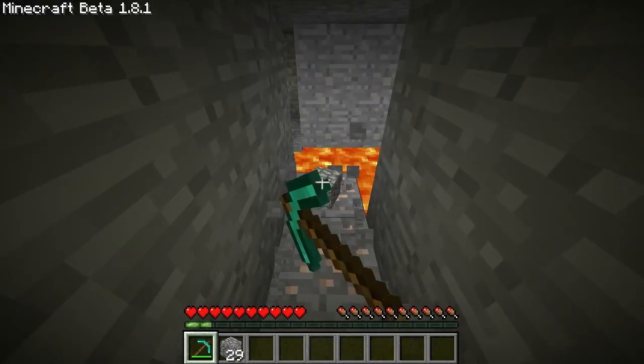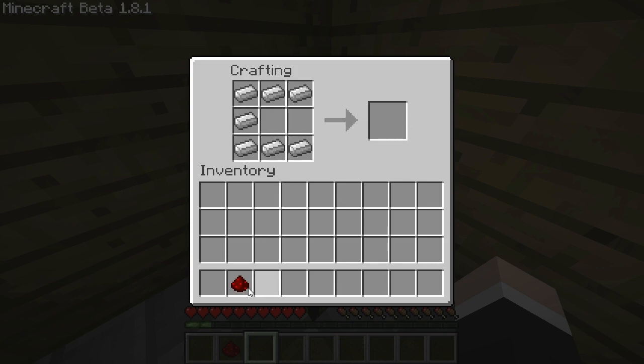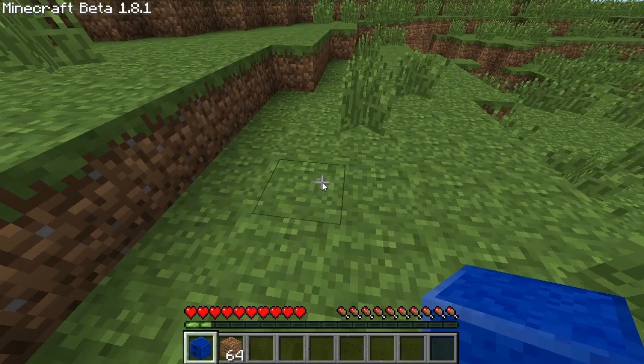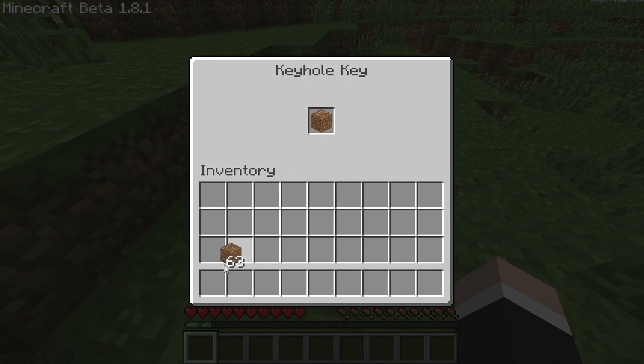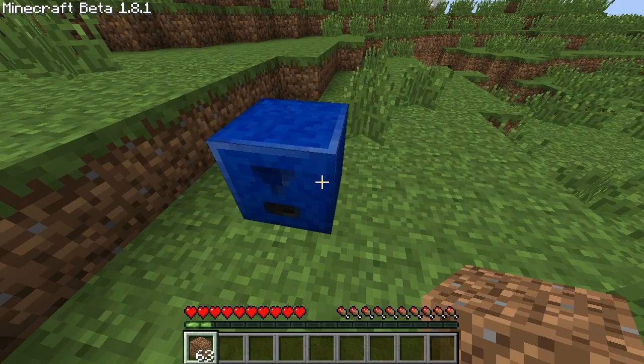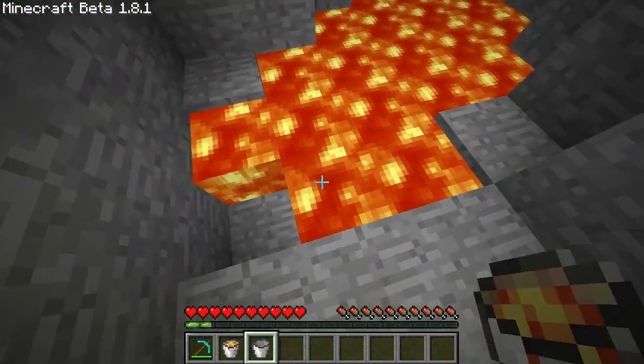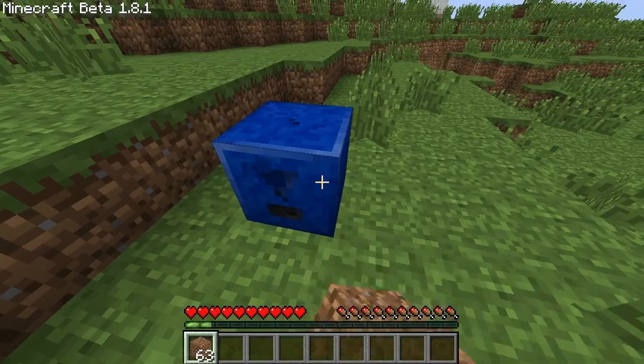First of all you need iron and redstone. You can use that to create a blue keyhole block that you can then place somewhere, followed by the selection of the key. In this case I'll go with dirt, cause I have so much of it. But you can of course select anything you want, even lava buckets. With the selection you lose the key until you remove the whole block.